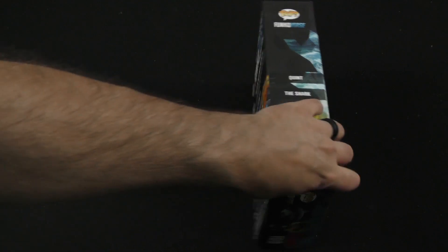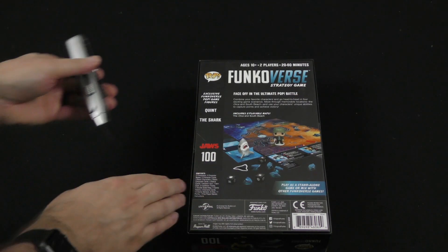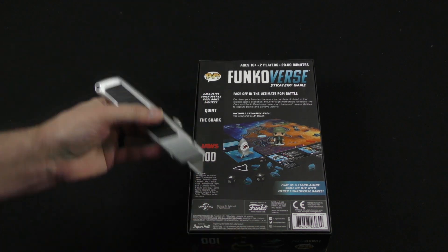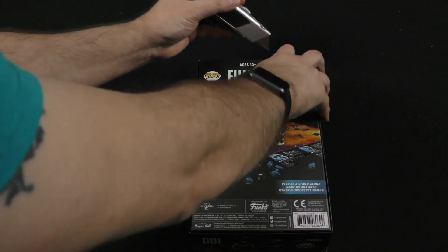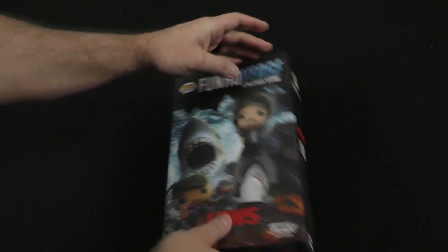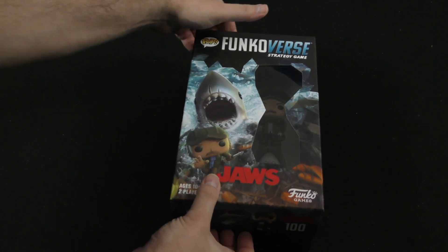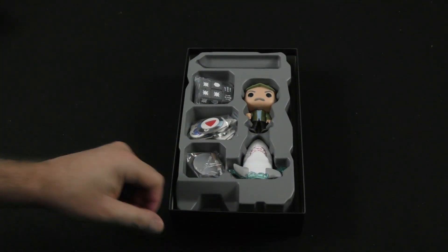We've got Quint and we've got the shark. So you can already imagine the battles that can take place with Quint and the shark — perhaps going against Hermione, and I always come back to the Kool-Aid Man because the Kool-Aid Man really should be in every battle that takes place in Funkoverse.